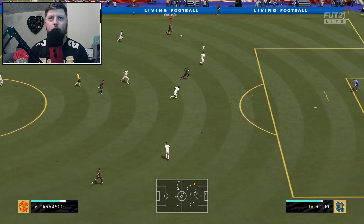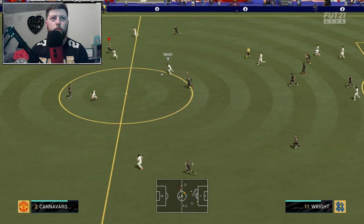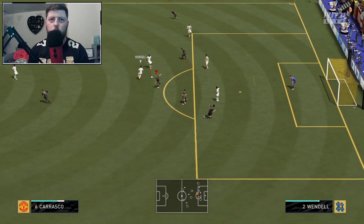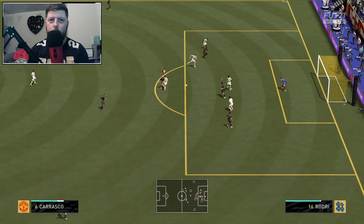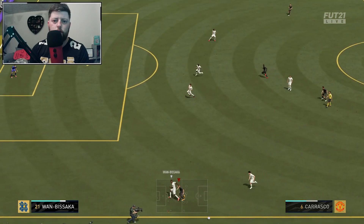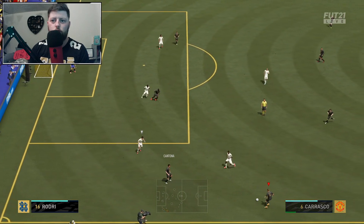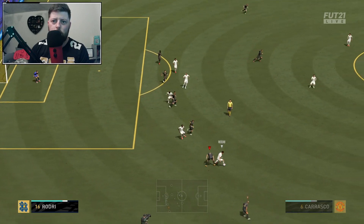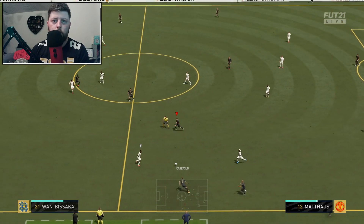Carrasco winning the battle against Wan-Bissaka. Into Carrasco on the edge of the box - oh I should have kept on running. Get it back into him, lovely La Croqueta into the finesse - not the greatest, a bit of a rush shot there. Carrasco doing what Carrasco does best, running down a wing, and literally just wins it - the ball either goes out of play and we get it again, or he goes for the shot or passes it away. Incredible stuff. I haven't even used a skill move with him yet.